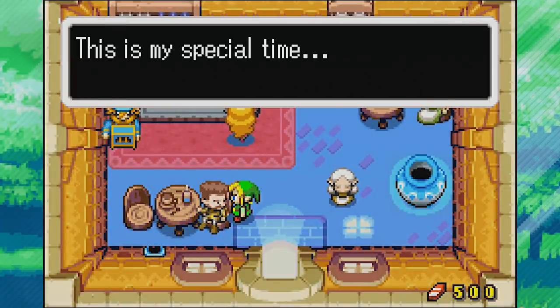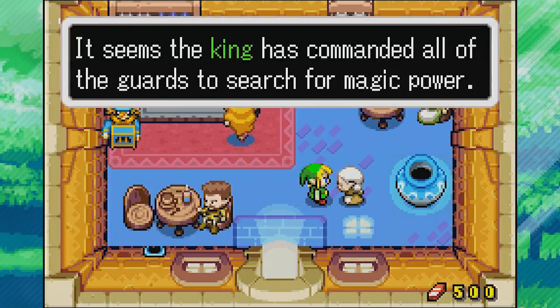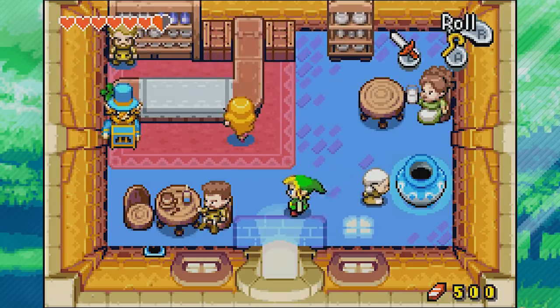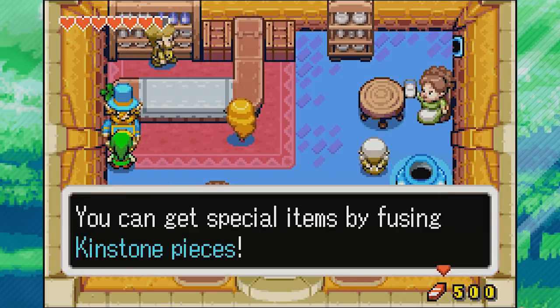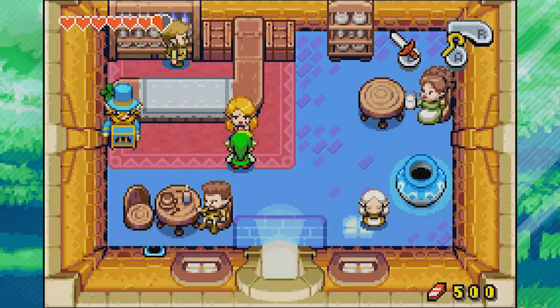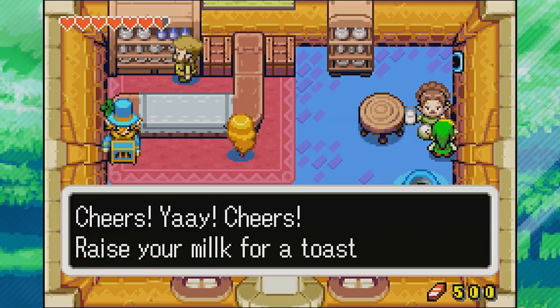Let's go inside the cafe - this is where I actually want to be. Here we have Breve, and we know most of these characters' names because of all the fusions. An NPC mentions the king has commanded all guards to search for magic power, and that the Light Force will grant any wish but he doesn't buy it. We also have Barriss, Hurdy Gurdy Man who is obsessed with Kinstone Pieces, and Chai. Cheers - raise your milk for a toast!